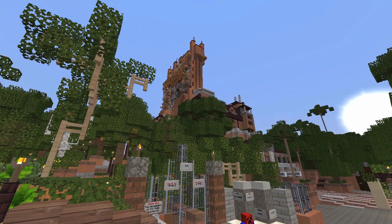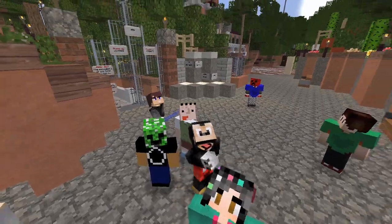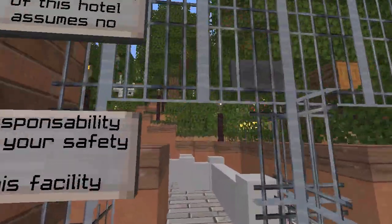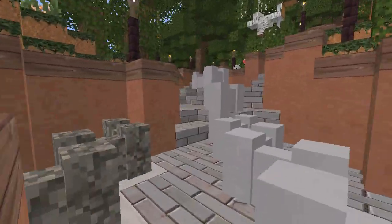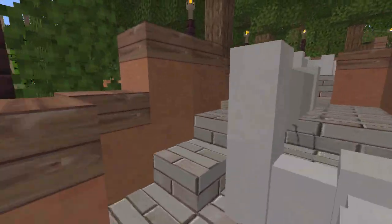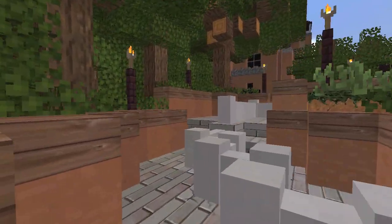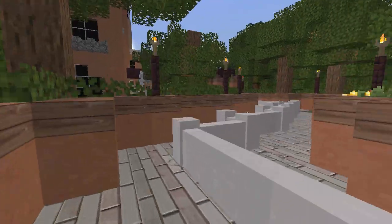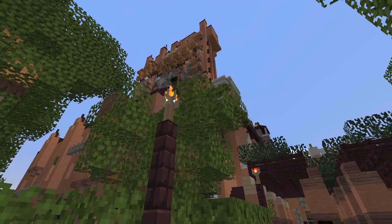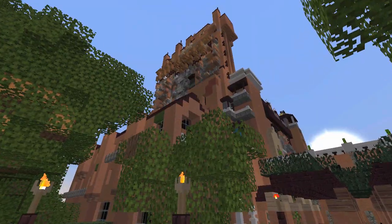I had a lot of trouble considering how to go about this, because the Tower of Terror is a very specific ride mechanic — it's the dropping elevator ride. And when you have a building like that, it's really tough to sort of change things up. I can't really say gut out the Tower of Terror and put a roller coaster there. That wouldn't make much sense. And because I've known the Tower of Terror as the Tower of Terror for so long, it's hard to separate the ride mechanic from an elevator mechanic.